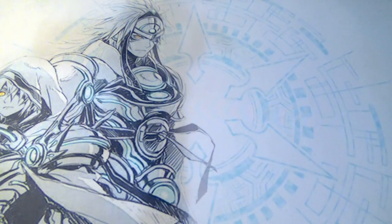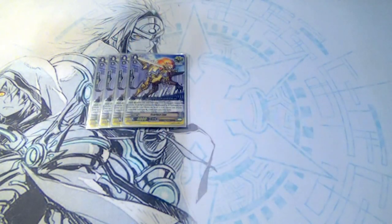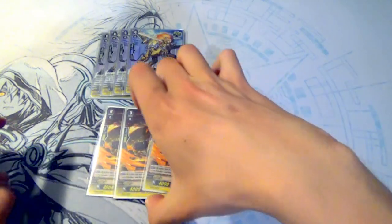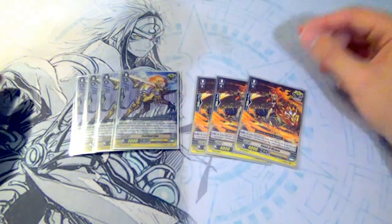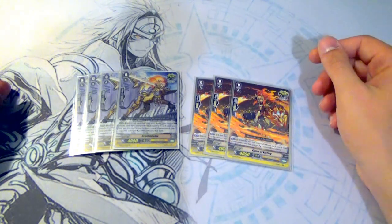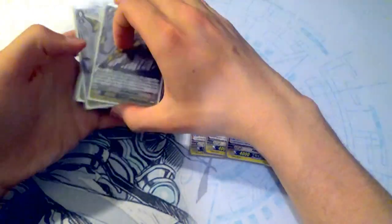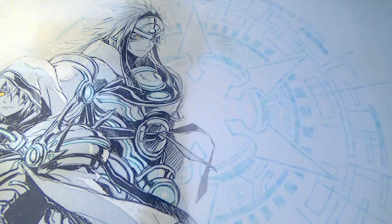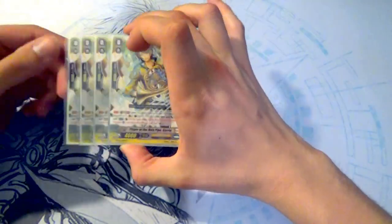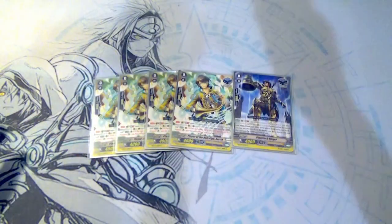I'm keeping the same trigger lineup as the last deck. It's four Scarface Lion and three Flame of Victory, giving us seven crits total, and I'm running five draws. Flame of Victory is a Markle clone — moves to soul, plus 3k. Scarface Lion is our Heart Thump Worker clone — if you have a Grigit Vanguard, which we will, move to soul plus 5k. For draws, we're running four copies of Player of the Holy Pipe Jerry — our only Unflip engine other than Glorious Reigning — and one copy of Gigantic Ringer as a tech.